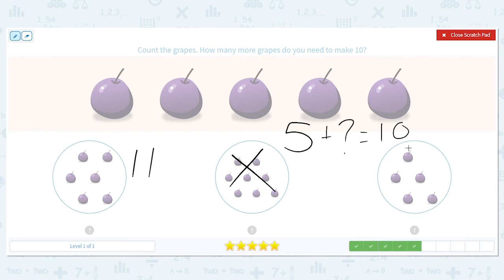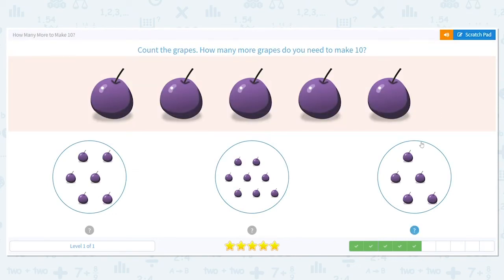So let's try the last one. We have five, and let's count on — six, seven, eight, nine, ten. There we go, we've got it. Five plus five equals ten.